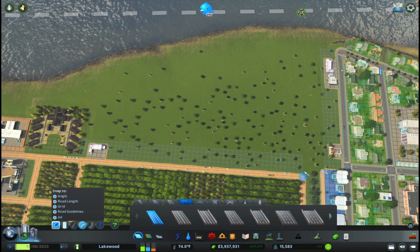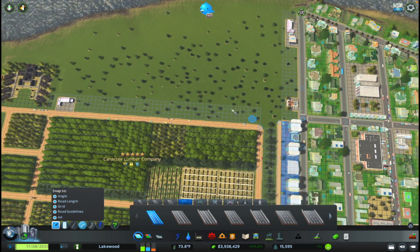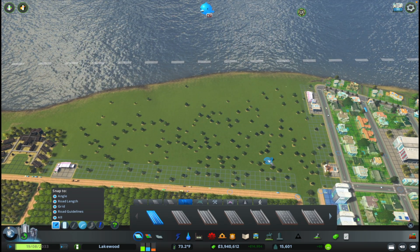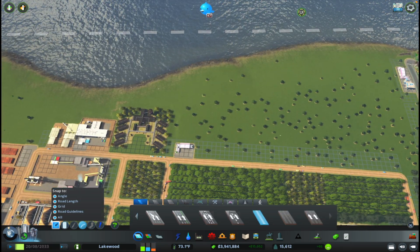One of the things I do know that I want over here is a regular train station for the citizens, and a cargo train station. So what I'm gonna do is create sort of two roadway systems — one for the main train station, and then another for the cargo train station. And I'm gonna start with the cargo train station first.